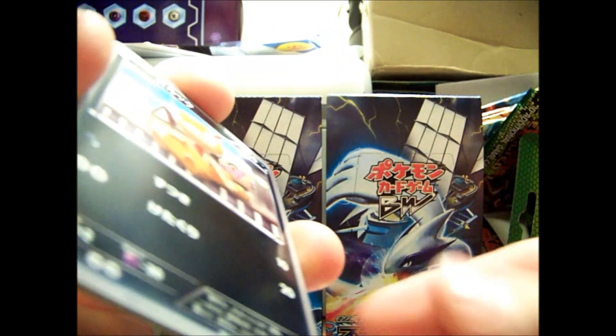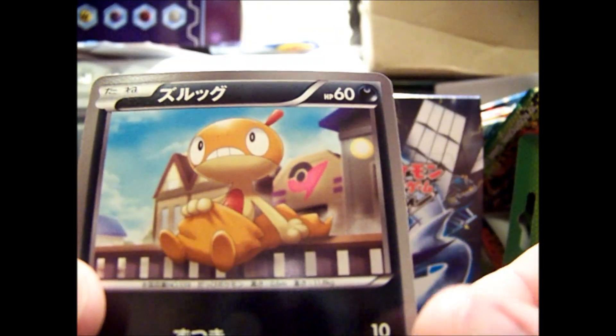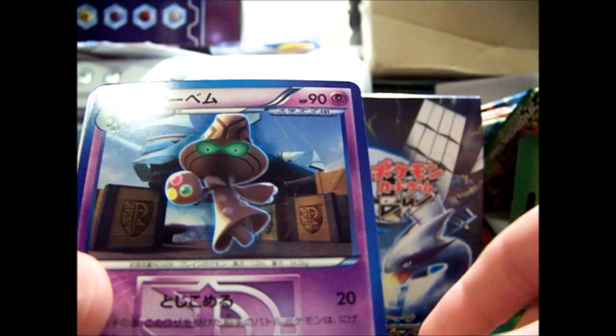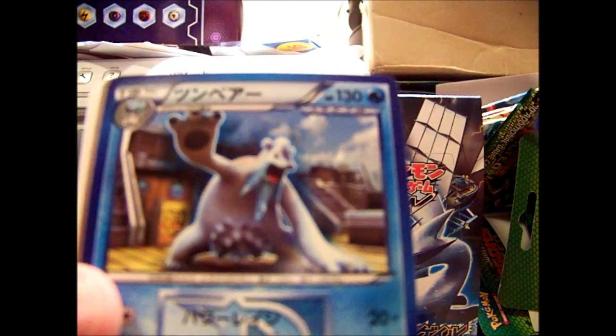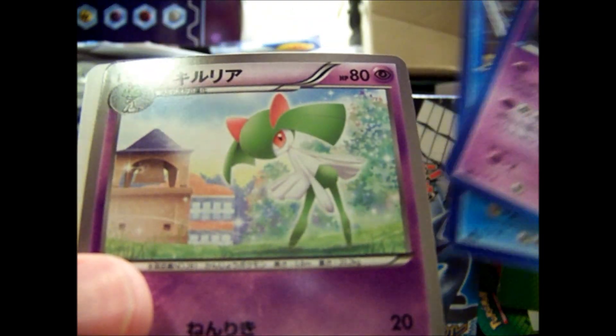I was actually going to keep this one sealed, but I'm not. There's just a bear tick in it anyways. But we've got Scraggy, Fungus, Baham — oh look, a bear tick — and a Curlia.